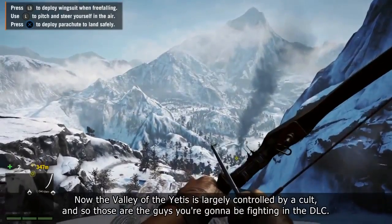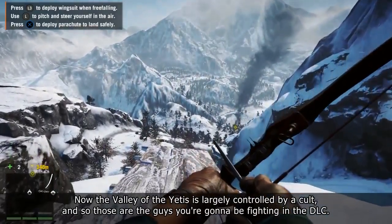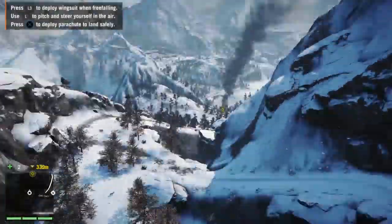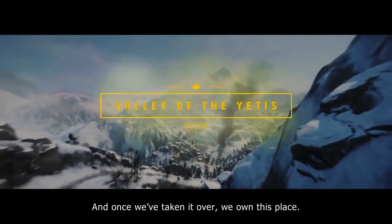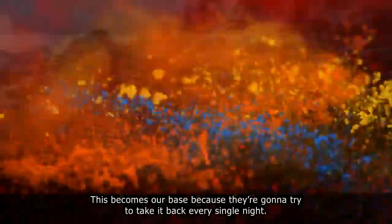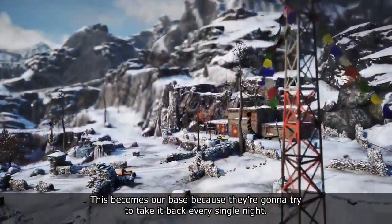Now, the Valley of the Yetis is largely controlled by a cult, and so those are the guys you're gonna be fighting in the DLC. So we're gonna take this outpost out from under them, and once we've taken it over, we own this place. This becomes our base because they're gonna try to take it back every single night.